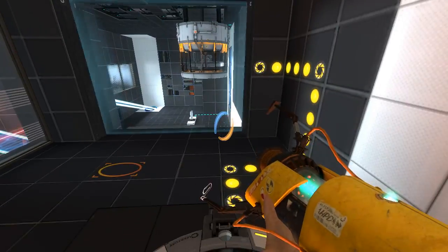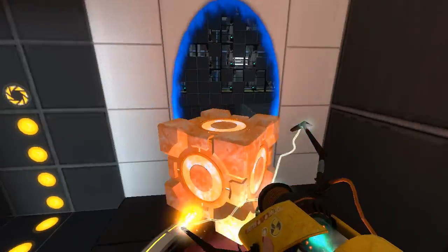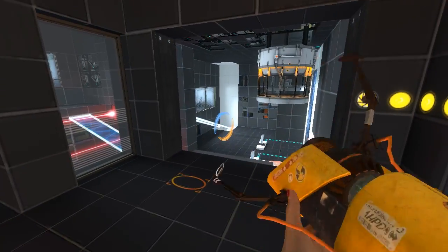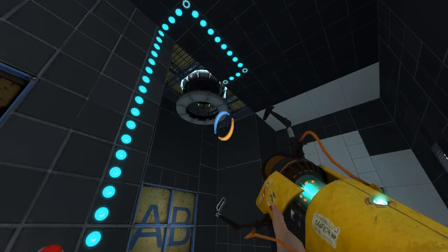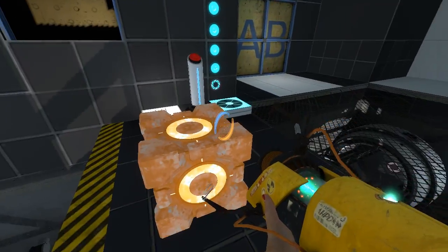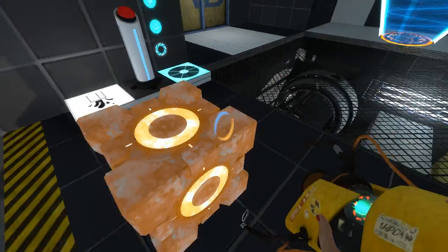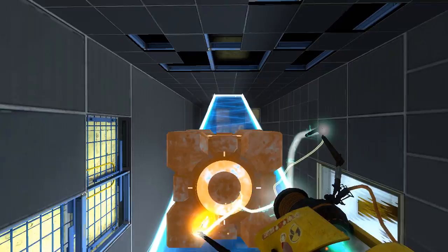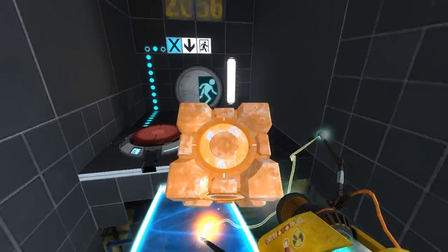So let's see, we want to do... let's just use blue. Get the cube through, and then we put our blue portal back. There we go. The cube is slippery. So then we get to this area, right? And I've actually never done this the proper way. When I played this, I found that a combination of putting a light bridge like this would let me just walk on up here. Set down the cube for a moment, and then put the light bridge like that. And that just completely circumvents this test.